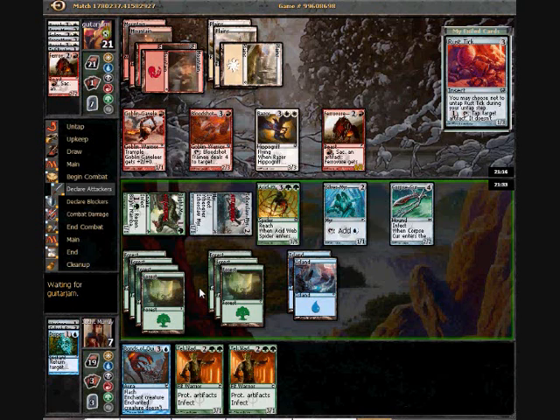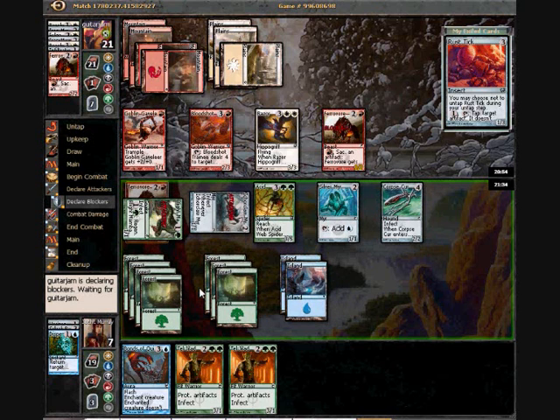It's possible that I'm being a little bit too conservative here, but I feel like I'm kind of in control of the game and that he needs a very specific set of cards to draw in order to beat me at this stage. So I don't want to just open myself up to something random killing me out of nowhere.